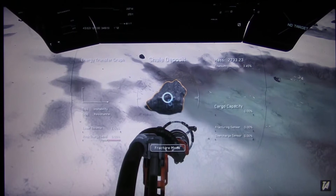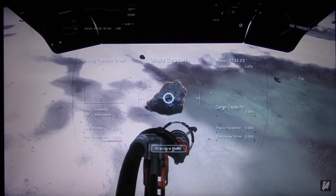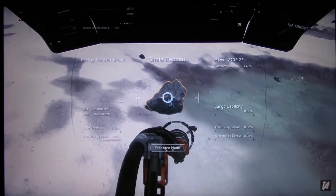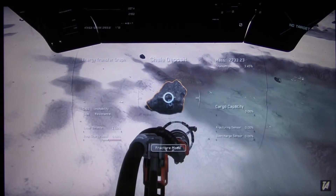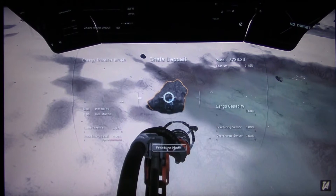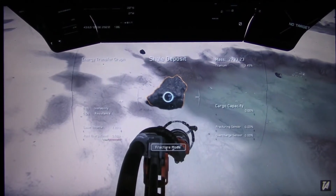This is not actually a bad one. I'll tell you how I know that - I'll go through some of the display first just to help you guys out. You can see what's up the top there: you've got energy transfer, you've got the deposit, and then you've got the mass - the mass is obviously the raw material in it. Below that you've got the cargo capacity, that's what you've got in the ship, so we've got nothing at the moment. Then the fracture sensor and the overcharged sensor, which ties into the other side - instability, resistance, laser tolerance, and rock energy. Basically what we need to do is fire a laser at this to break the rock up.